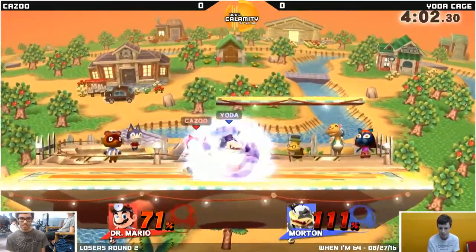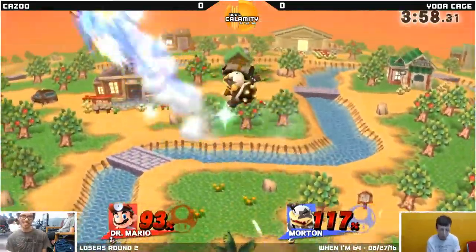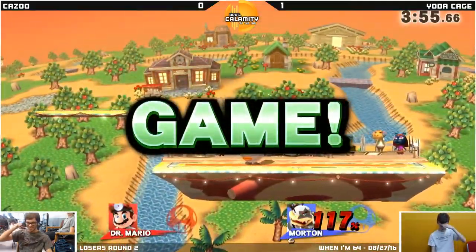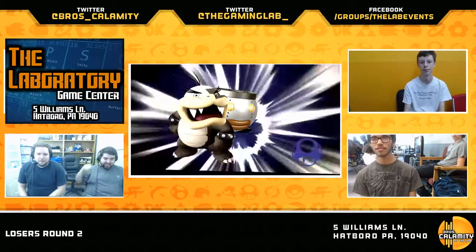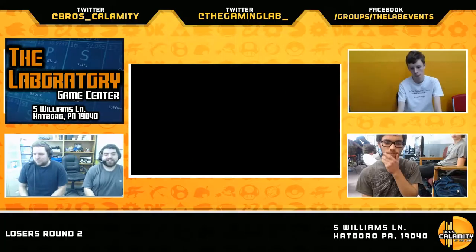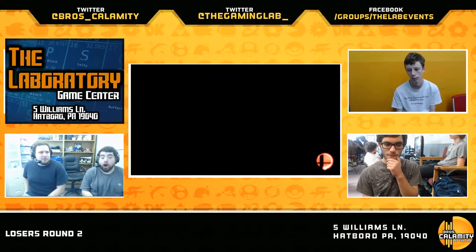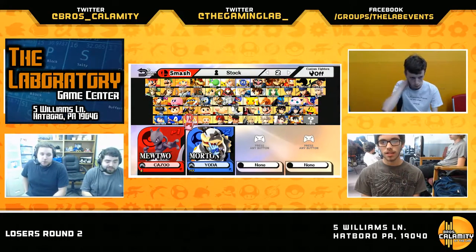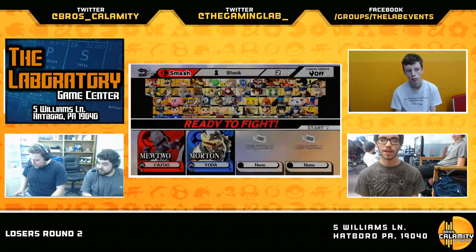Bowser Jr.'s F-Smash is actually one of the best in the game. Oh yeah, no doubt. It's extremely difficult to challenge, it's very strong. It's like Mario's F-Smash — hey, do you think you need a kill? Just do it. It covers the entirety of his approach. And that's actually another thing Bowser Jr. has going for him — I think all of his moves actually have disjoints. So it's a really nice attribute to have. He went for a Z-drop there, couldn't find anything off of it. And obviously his big weakness is that he loses to shield generally, because none of his moves do heavy shield damage. And he doesn't have a good grab.